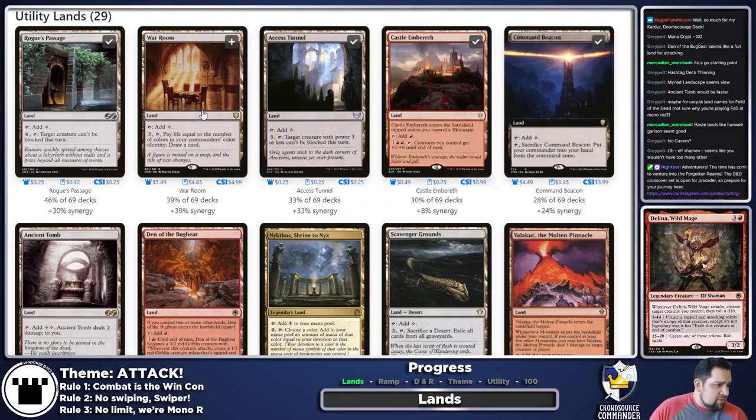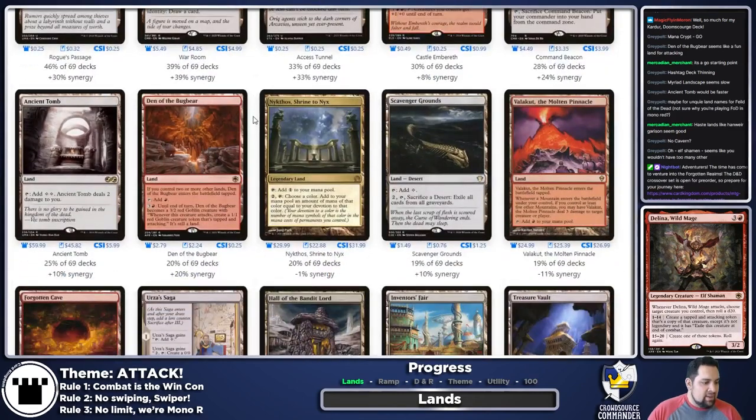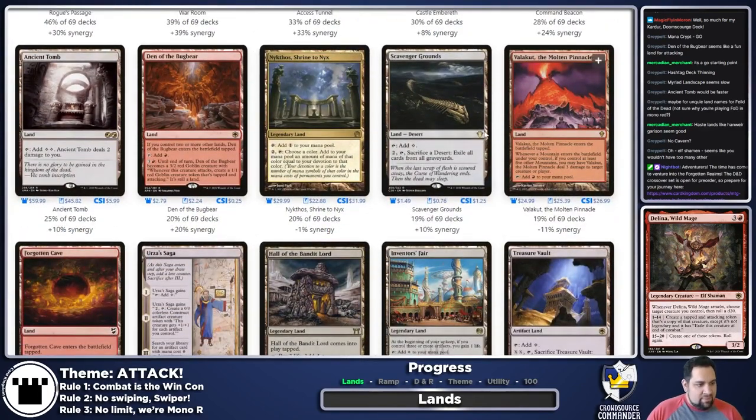War Room has you pay three and one life to draw a card — not the worst, but there are better options. Ancient Tomb I'm fine with — let's do it. Den of the Bugbear, absolutely, it's a good land for our purposes. Nykthos — that's a maybe if we're going Big Red. I'm throwing it in for now but not sure it makes the final cut.